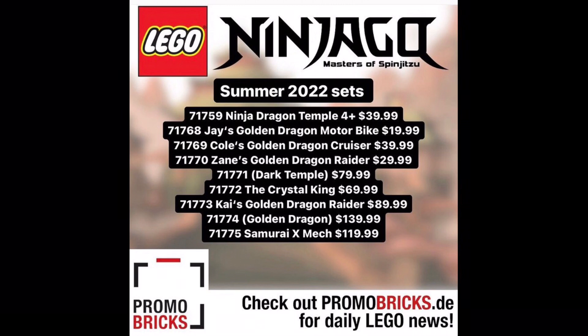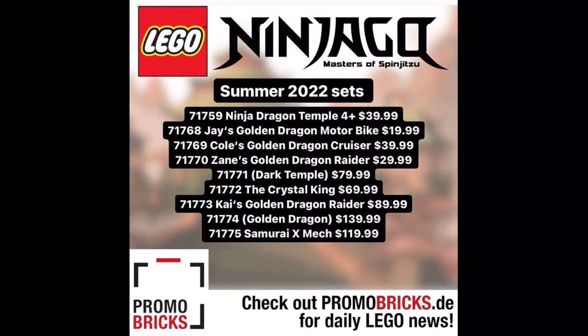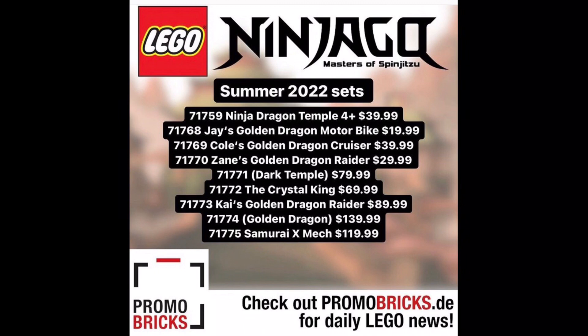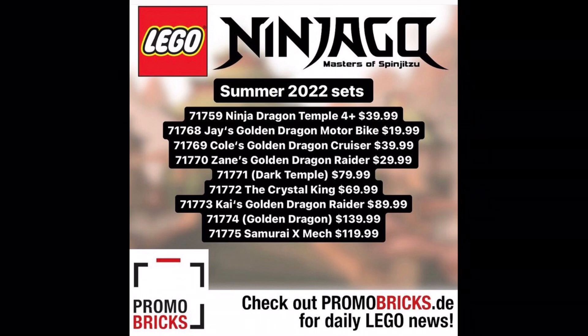Next up is Kai's Golden Dragon Raider — a Kai vehicle. We're seeing all four of the original ninja getting sets here. This one is a lot at $90, so probably a pretty big set. But it just gets more expensive after that: a set just called Golden Dragon — maybe this is an actual dragon or maybe it's just a placeholder name — comes in at $140, the most expensive set on this list. Overall it's a very expensive wave; if you buy all the sets you're looking at past $600.